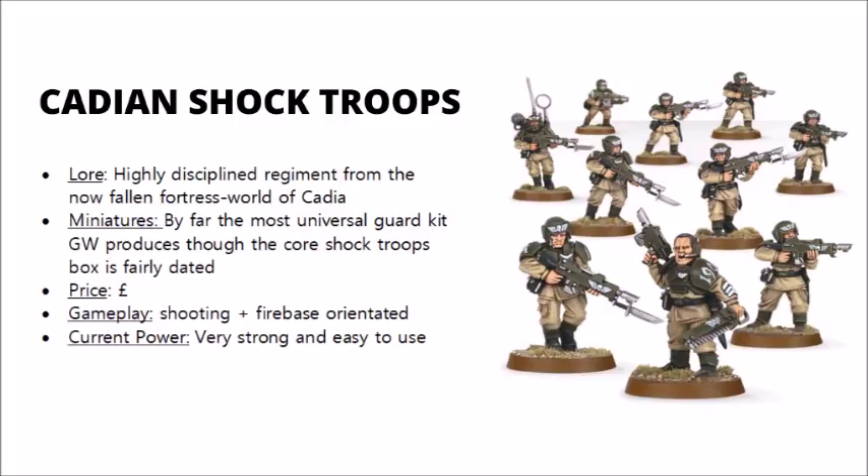Despite being bereft of a homeworld, the many Cadian regiments across the galaxy fight with renewed vigor to hold back the tide of chaos, and fight for the glory of their fallen homeworld. In terms of their miniatures, Cadians are one of the best supported kits by Games Workshop, having the most representation in plastic, and a few notable special characters, including Creed, Kell, and Knight Commander Pask.